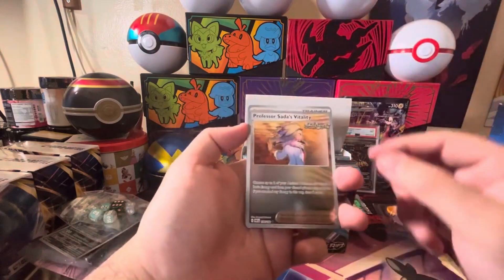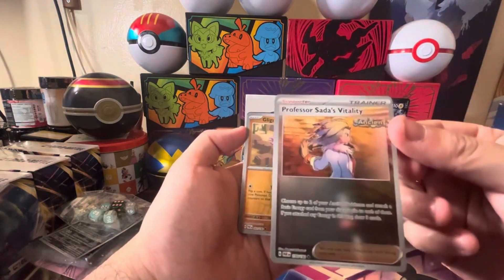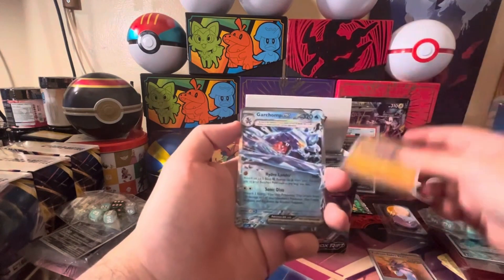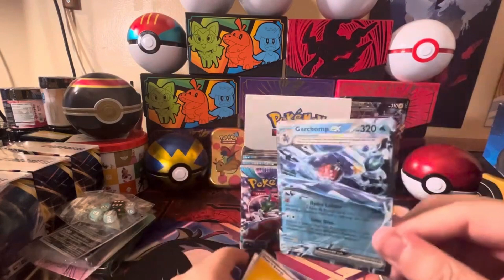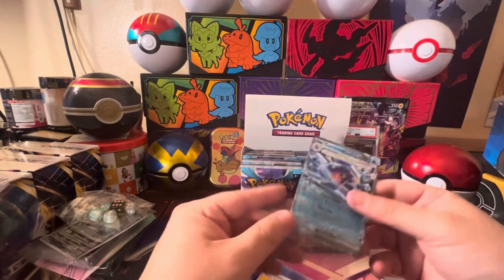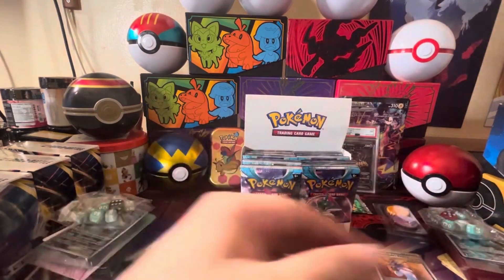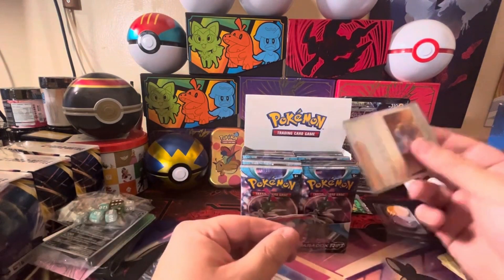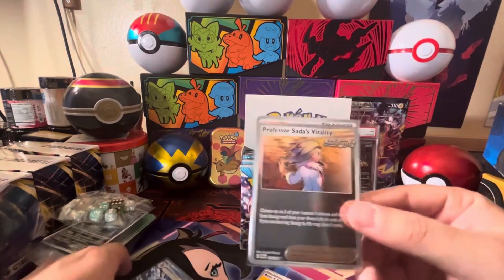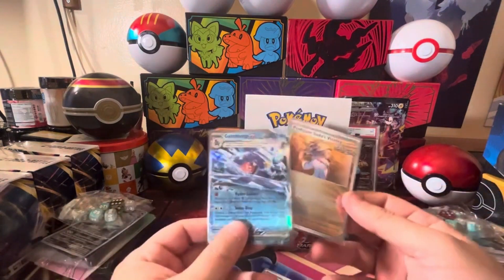We do have the beautiful Professor Sada's Vitality — I really like this one, gonna need to sleeve that. Reverse Glide Guard and we do get the Garchomp EX! Just as I was about to speed things up we hit two gorgeous cards. Look at that shine on the Professor Sada's Vitality and then with the Garchomp EX.